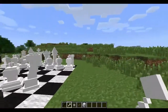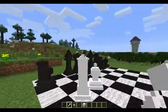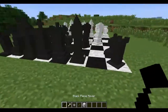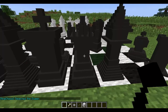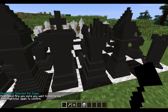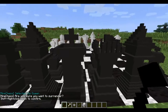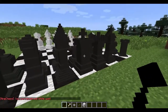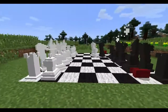Now I'll tell you how to surrender. To surrender, you have to go up to the king, shift-crouch and right-click it. Then right-click again to confirm. You have surrendered — white has won! Now it will kill off all the pieces, starting with this one. As you can see, they're all dying.